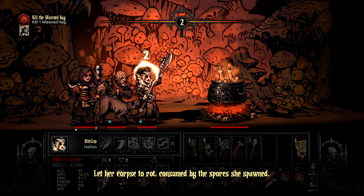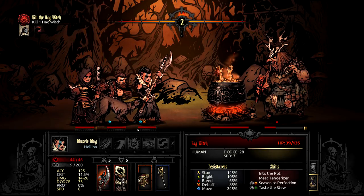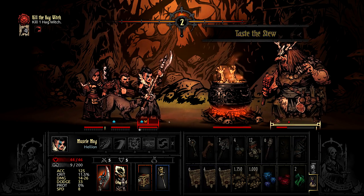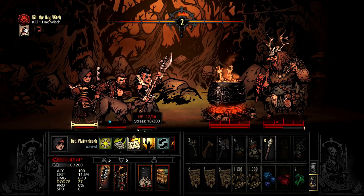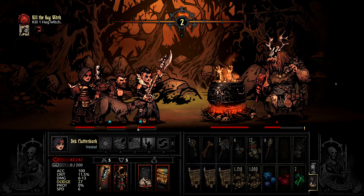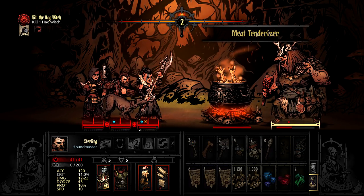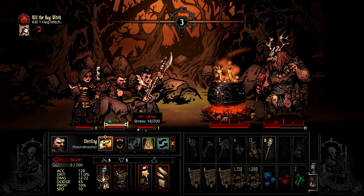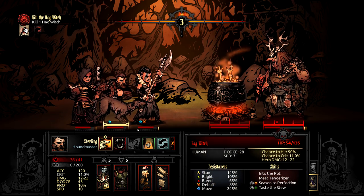The party I went with in my last campaign was Vestal, Houndmaster, Bounty Hunter, and Hellion. I tried a little experiment and used that same combo for all three fights and we crushed her in two rounds on Apprentice, three on Veteran, and four on Champion. Healing was plentiful with not only the Vestal but two of the other three heroes could take care of themselves in an emergency. The Houndmaster was able to not only attack all four ranks but take advantage of the Hag's vulnerability to bleed damage. And by putting him in the third rank, he was able to stress heal, which comes in especially handy if you're fighting her on Champion level.